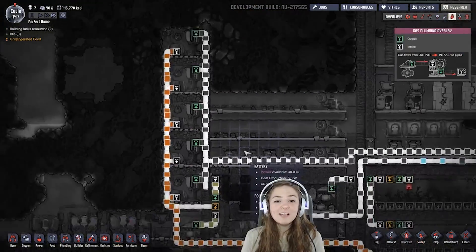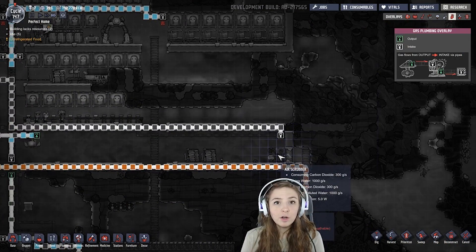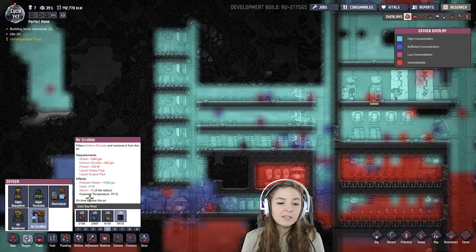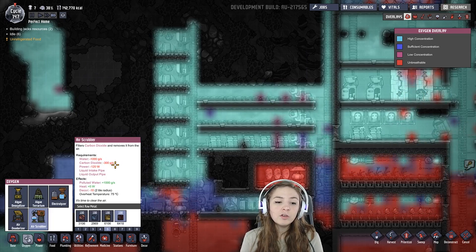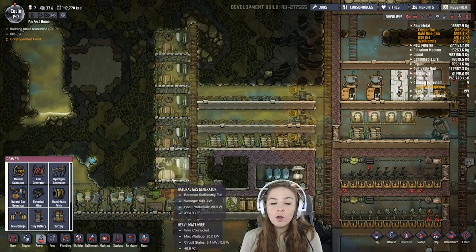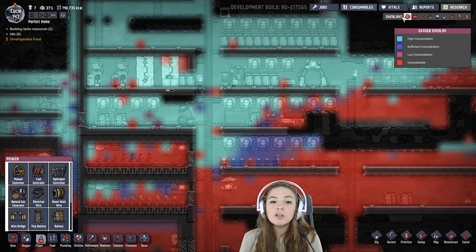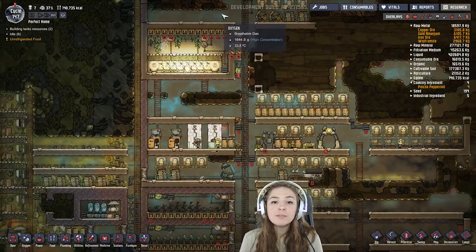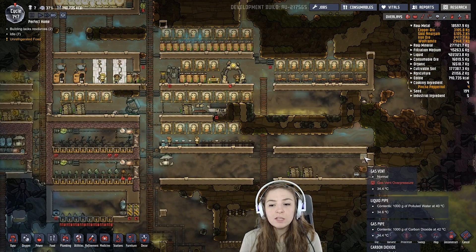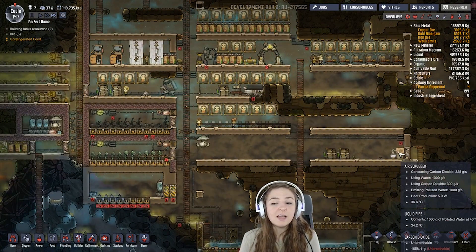The carbon dioxide does have an output. I usually pump it to my air scrubber. You need to keep an eye on how much you're producing, because an air scrubber can handle 300 grams per second and a natural gas generator puts out 82.5 grams per second, so one scrubber can handle about three generators. If my oxygen pressure drops in my base at all, it will take over. The only reason it hasn't taken over is because this vent is over-pressured right now, so I should probably add a second air scrubber.